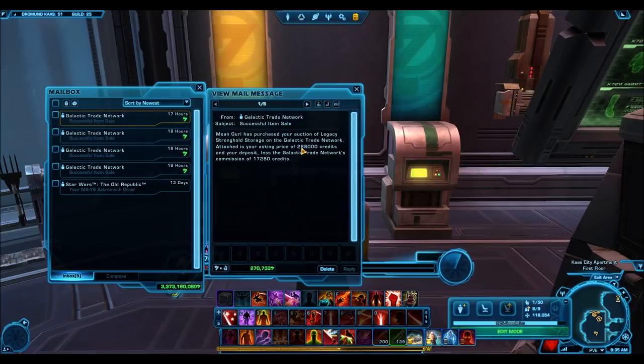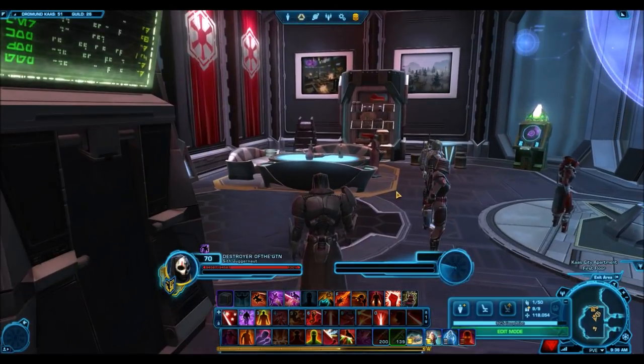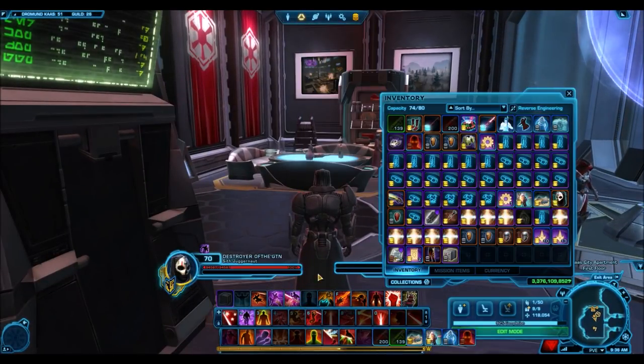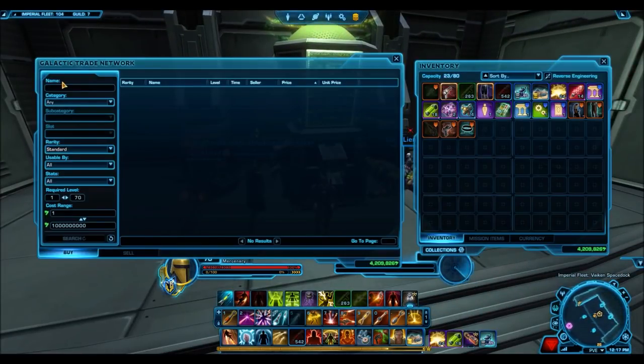Looking at the results: I sold the item mod for 235,000 credits, the legacy modification for 270,000 credits, and the guild banks totaling 2.4 million credits. With the greens, I made a profit of 200,000 credits — not much, but something. With the purples, the real money makers, I made a profit of around 600,000 credits. So in total from this venture I almost made a million credits. This is probably on the lower end — I bought at pretty high prices but still made a profit. Buying in bulk would make a lot more.